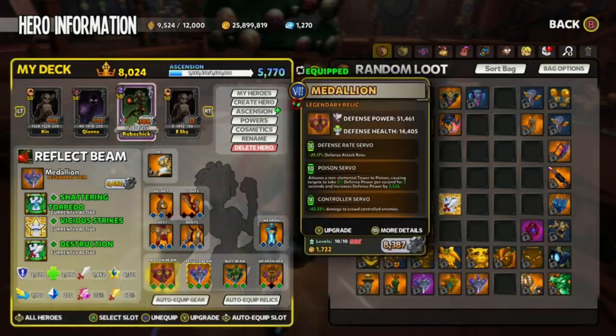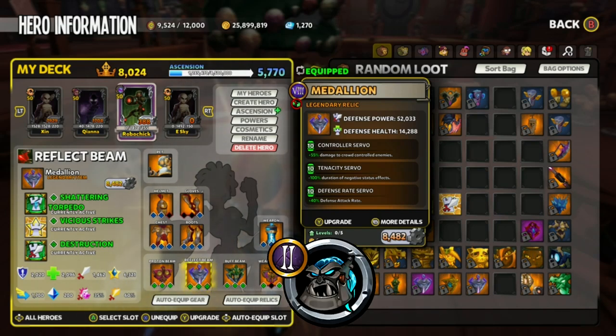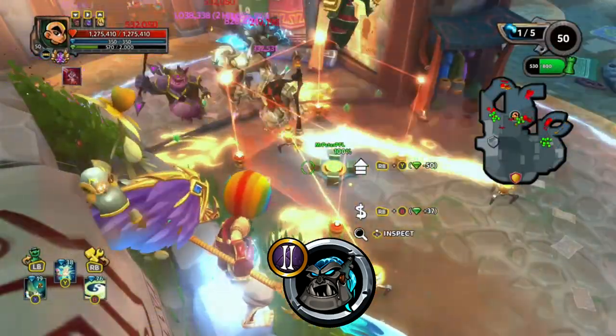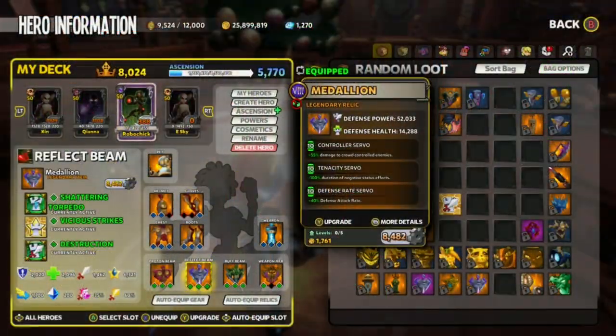Moving on to the Reflect Beam — this build is very precise. You must have a 10 out of 10 Defense Rate. You must have a 10 out of 10 Tenacity. So when we convert this tower to Chaos 8, it will have the max attack rate because we have a 10 out of 10 Defense Rate. It will have 100% Tenacity, which will prevent cyborgs from stunning our stuff. As long as you keep your auras behind the Reflect Beams, the cyborgs cannot do anything to them. It's extremely important to have these mods at a 10 — no 9s, no 8s, it must be a 10.